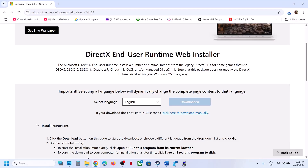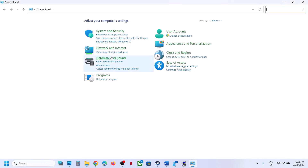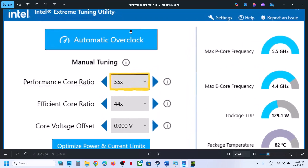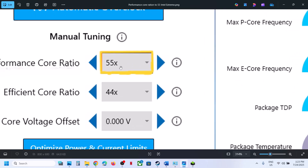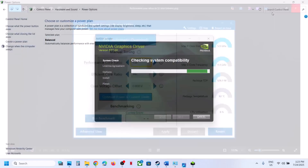Still not working? The next step is to try power plan settings. Type 'Control Panel,' go to Hardware and Sound > Power Options. You may see Balanced, Power Saver, or High Performance options — try each and check which works best. Also, if you're using Intel Extreme Tuning Utility, go to Performance Score Ratio. If it's set to 59x or 58x, try setting it to 56x, 55x, or 53x, hit Apply, relaunch the game, and check.